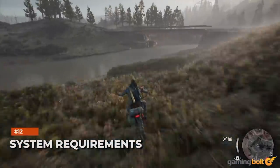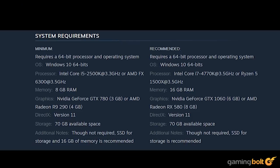System Requirements: Days Gone isn't too demanding on PC. At minimum, an Intel Core i5-2500K at 3.3GHz or an AMD FX 6300 at 3.5GHz is needed, along with 8GB of RAM. For the GPU, a GeForce GTX 780 3GB or AMD Radeon R9-290 4GB is required. An SSD and 16GB of RAM is recommended though not required. For recommended requirements, an Intel Core i7-4770K at 3.5GHz or a Ryzen 5 1500X at 3.5GHz with 16GB is necessary, along with a GeForce GTX 1060 6GB or AMD Radeon RX 580 8GB. An SSD is again recommended, and in both cases you'll need 70GB of installation space.